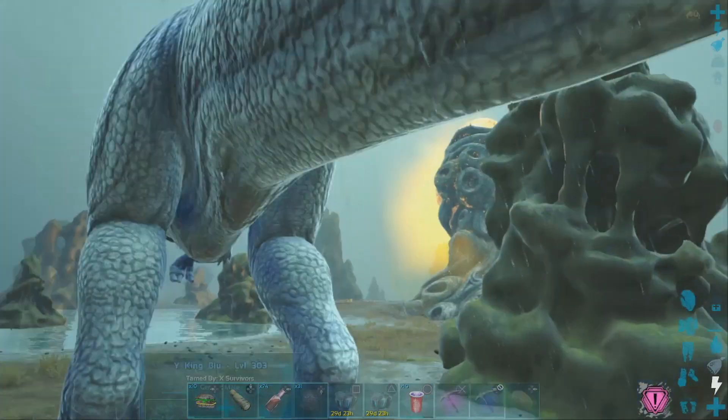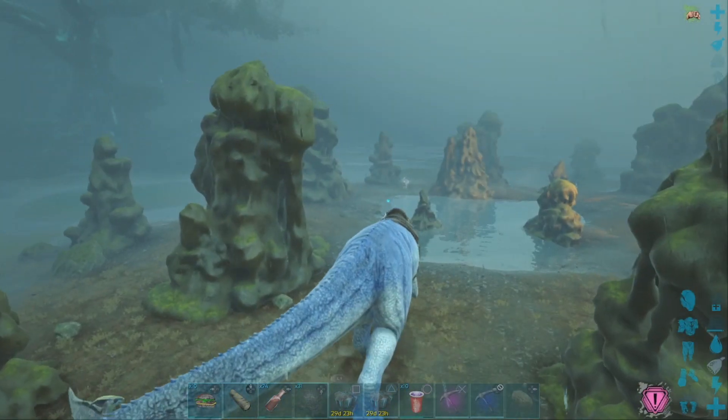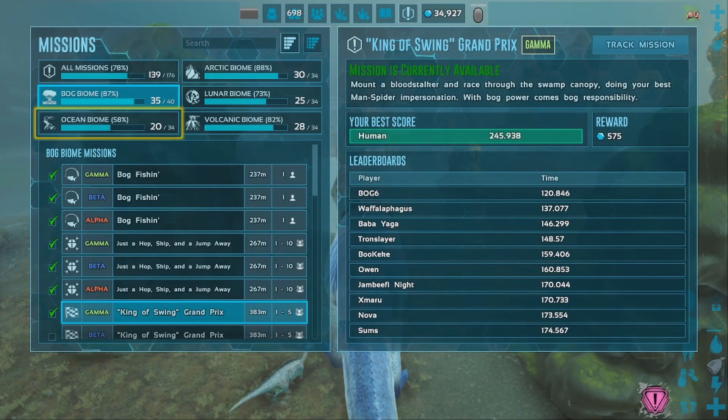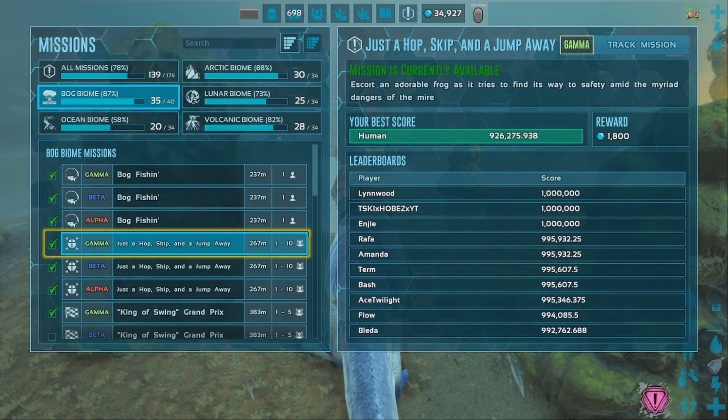As soon as you spawn, make sure to mount your Giga because this is not an easy play and it's super dangerous. Once you're mounted on your Giga and you're safe, go to your inventory and look for the mission list. You want to look for the mission called 'Just a Hop a Skip and a Jump Away,' and you want to track it.